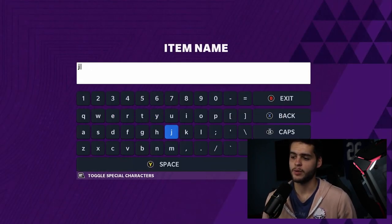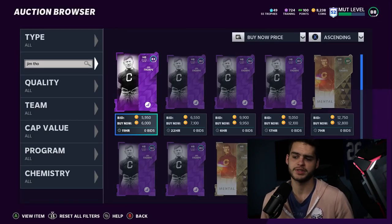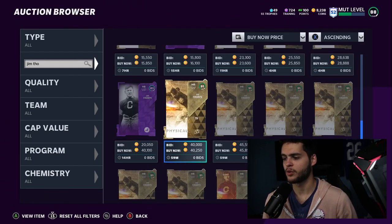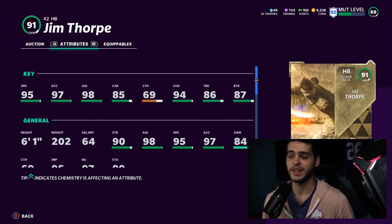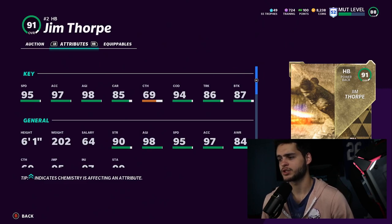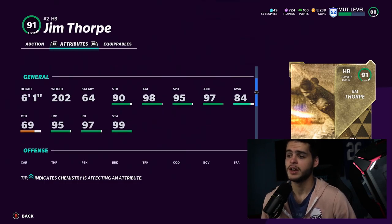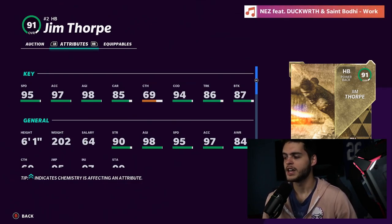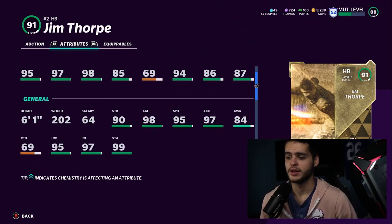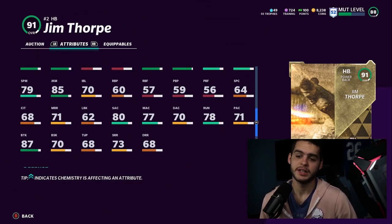Next on the list is a running back — my replacement for Raheem Mostert if you don't want to do the power-up or set: Jim Thorpe. His 91 overall is only 40k, and this card is a super good budget back. He has 95 speed, 97 acceleration, 98 agility — that alone says it all. Carrying is a little low at 85, but 94 change of direction, 86 trucking, 87 brake tackle, and 90 strength make him a beast. He also has 99 stamina. He can't be powered up since it's his physical card, but that's still a great card at 40k.